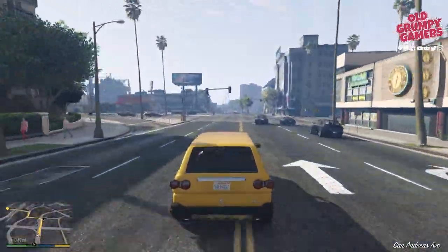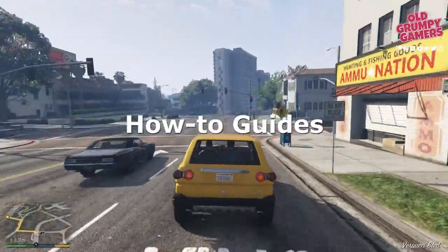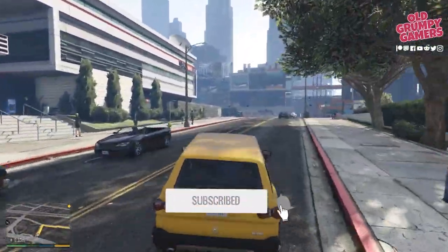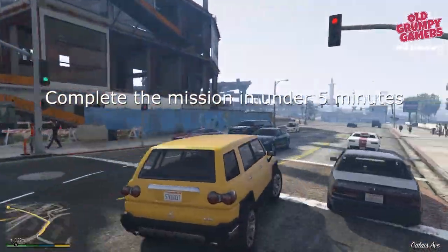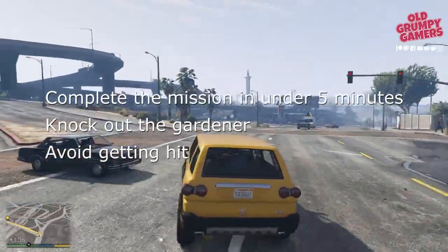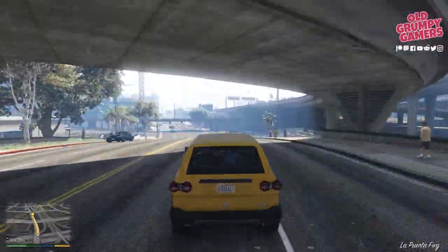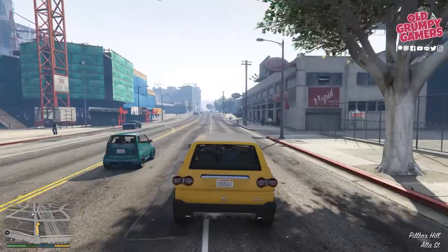Don't forget to hang out until the end for bonus tips on squeezing every last precious second out of a timed mission. If you're new to the channel, we do how-to guides, news, and giveaways — consider subscribing and ringing the bell to stay up to date. To get gold in this mission we'll need to complete it in less than five minutes, knock out the gardener, and avoid getting hit when punching on with Simeon. This mission contains some important exposition, so I recommend playing through including cut scenes before going for gold.